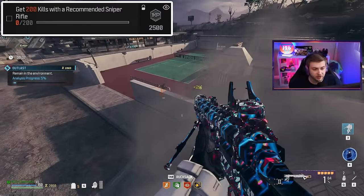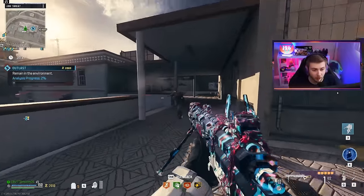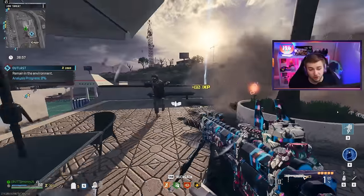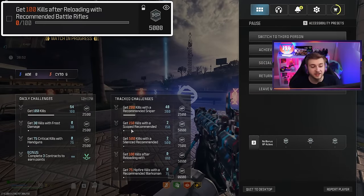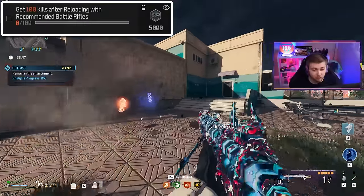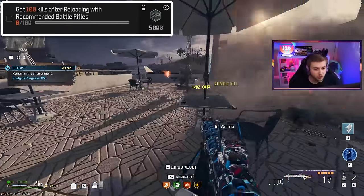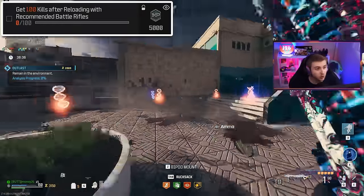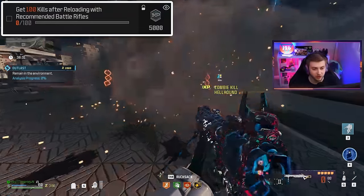And we need to get 200 kills with a recommended sniper as well, so the Marksman should be the best option. I'm really glad this is the recommended weapon I got, because honestly there weren't a whole lot of recommended weapons. I only listed four challenges out of the five we need — the last one is getting 100 kills after reloading with a recommended battle rifle. This week I only have two battle rifles that are recommended. After we're done with the two weapons I brought in, we have to hit the box or find wall buys for the next weapon.